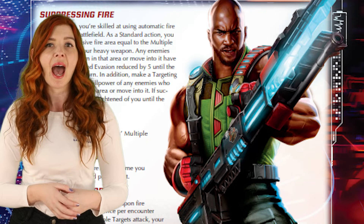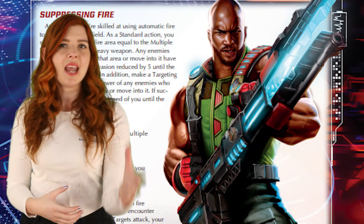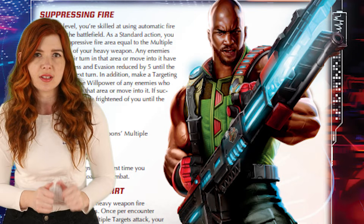Essence 20 characters have a role, an origin, and up to three influences. Exclusive to G.I. Joe, your character also has a focus — a role within their role. For example, Snake Eyes and Scarlett are both commandos, but Snake Eyes has the infiltrator focus, whereas an intelligence operative like Scarlett has the spy focus. Influences, origin, role, and focus unlock perks — special abilities that your character uses in play.